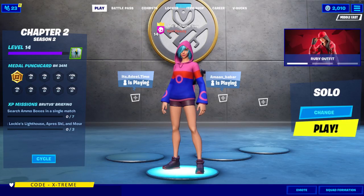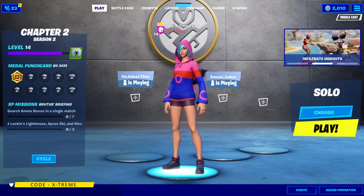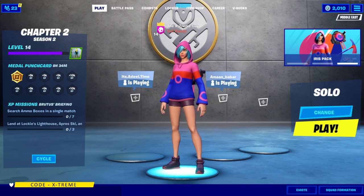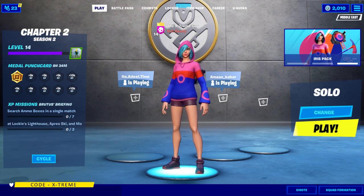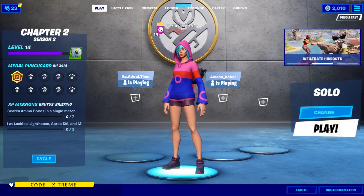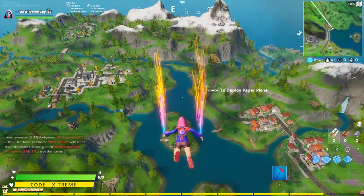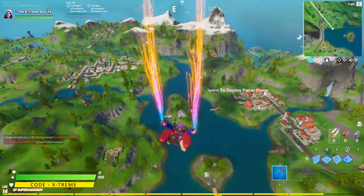Hey, what is going on everybody, welcome back to the channel and welcome back to Fortnite. We're in Fortnite Chapter 2 Season 2 Week 2 missions, and the challenge for today's video is gonna be find shadow safe houses. I'm gonna be showing you guys exactly how to complete this challenge, and in this video I'm gonna be showing you guys two shadow safe houses.